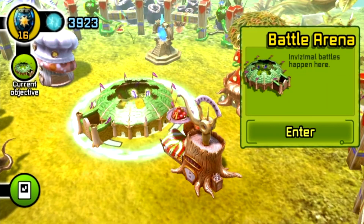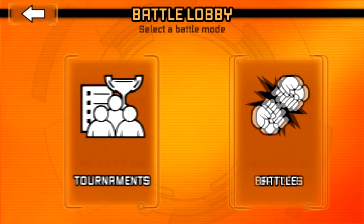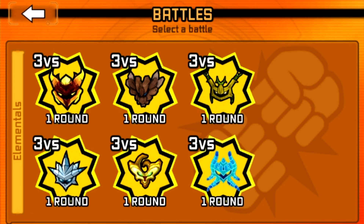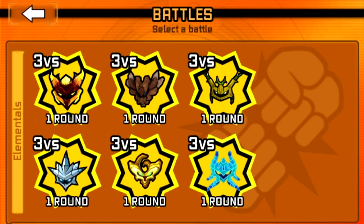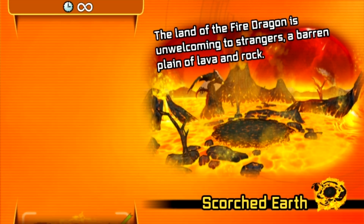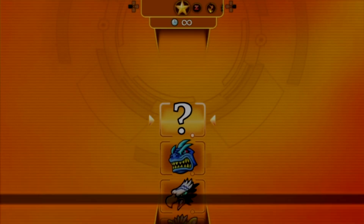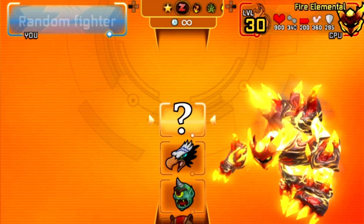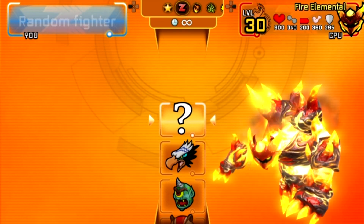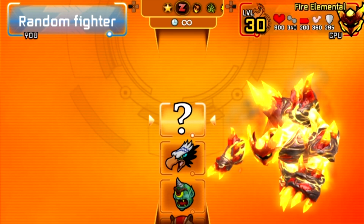The good news is that we can use two of my Invizimals against the elementals, which is great. They are level 30, so I'm just going to do them all in order. I'm going to go against the fire elemental first of all - Scorched Earth Arena. When fighting the fire elemental, you should use slice attacks.